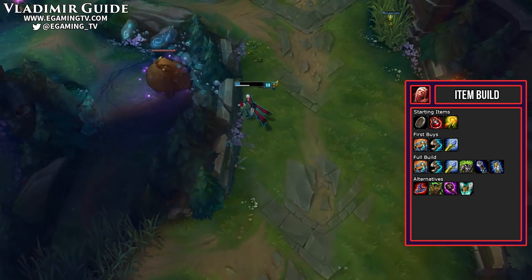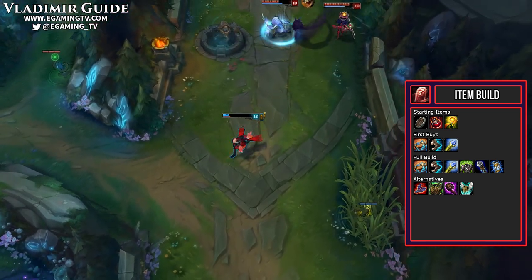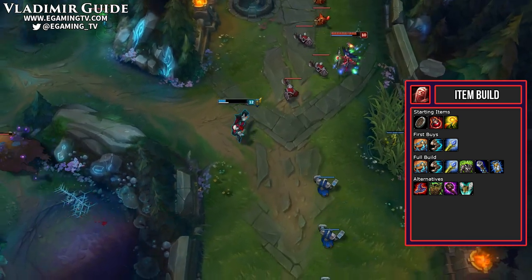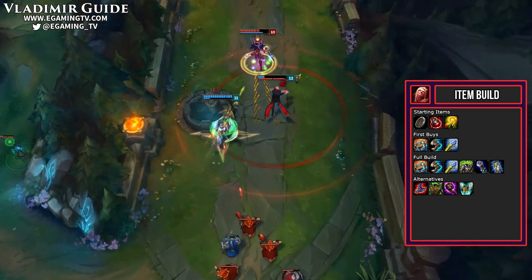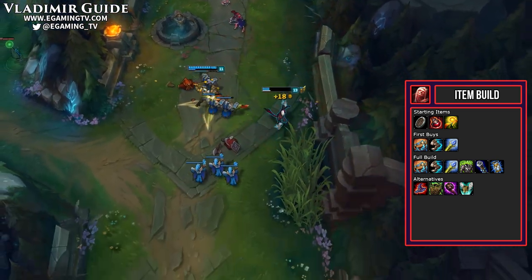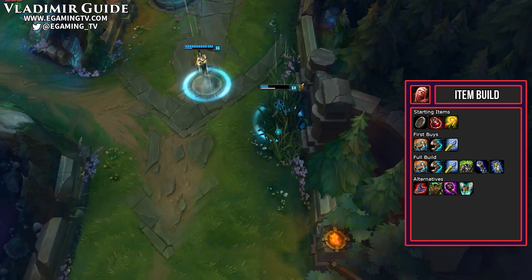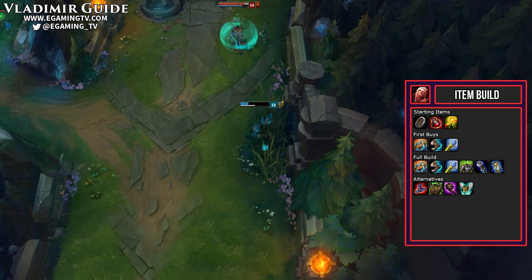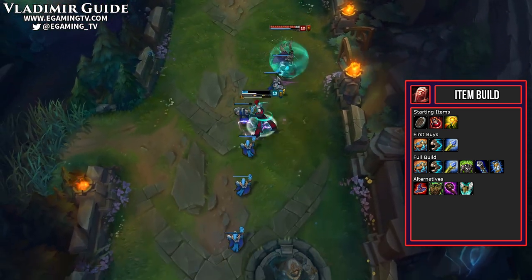Speaking of items you always have to get the Void Staff — a bunch of AP and the ability to get through 35% of the enemy's magic resist. You're Vlad, everybody's going to be building magic resist at some point, so to negate that you get a Void Staff. Our last item is yet another item pretty much every AP mid laner gets: Zhonya's Hourglass. A bunch of ability power with some nice added armor, and the ability to go immune every 120 seconds for 2.5 seconds. This is an item you may want to move up in your build order if you're against something like a Zed or Talon and need that armor.